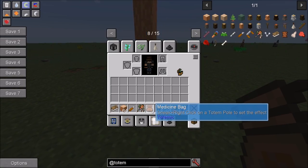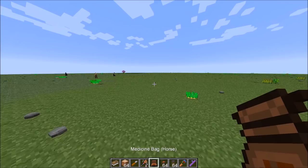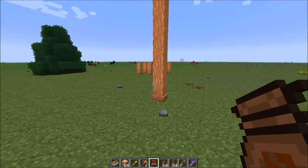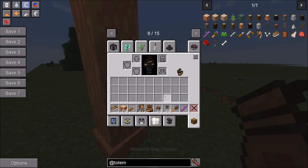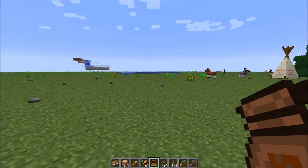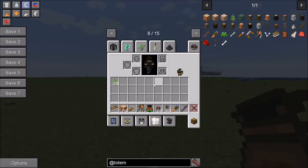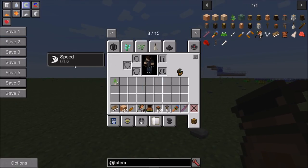One more thing about totems: there's the medicine bag. You can sneak right click on a totem to set the effect. For example, coming over to this horse totem and shift right clicking, it says 'medicine bag horse.' You need to stand next to it a little bit longer — you can see there's a little bar filling up, basically storing the effect from that totem. Once it's ready, we can right click to open it and it applies the speed boost.